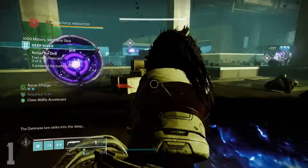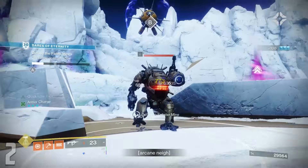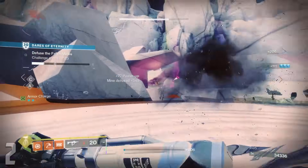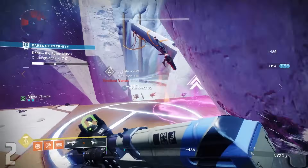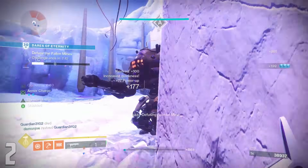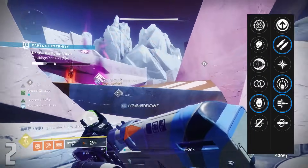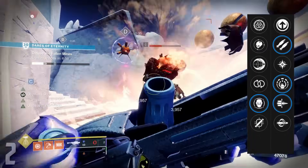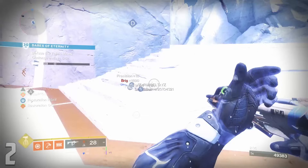Cold Comfort — this Stasis aggressive-frame rocket comes from the Ghost of the Deep dungeon and is one of the best heavy weapons in the entire game for DPS scenarios. The reason for this is due to not only its great perks, but also its origin trait, which gives you an extra rocket shot without needing to reload, so long as you either revive an ally or finish an enemy in your current life. Combining this with Envious Assassin and Bait and Switch lets you get 4 rockets in a row plus a 35% damage boost for each. Explosive Light will also work just fine for that final column, as RNG can be finicky.